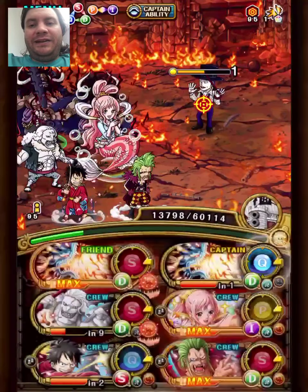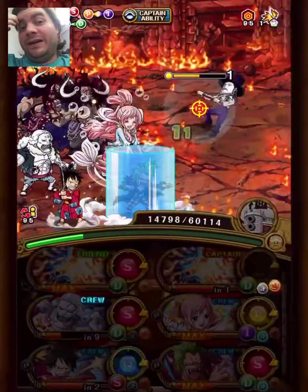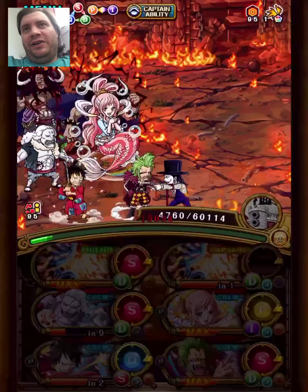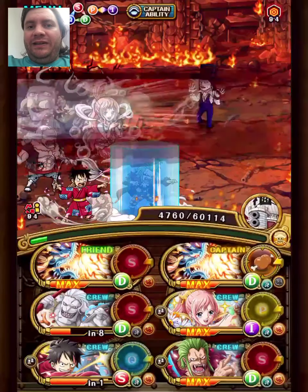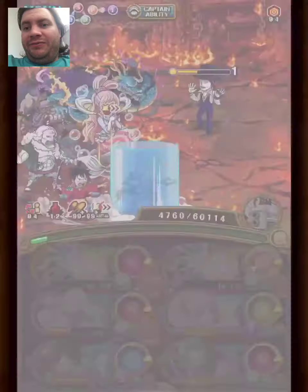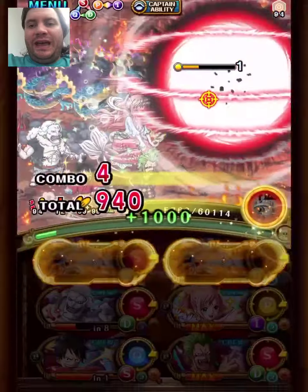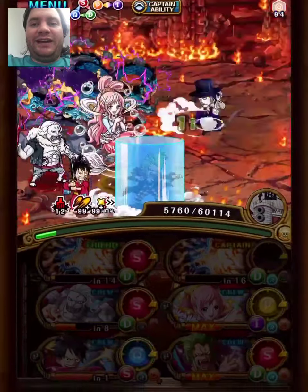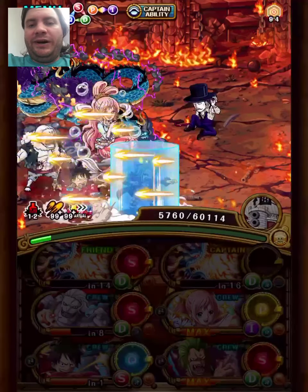We are just going to stall out the damage threshold here. You might think it looks weird that I'm not swapping Baka or anything. But you need to remember that after we tank one hit from Sanjuan Wolf on the next stage, he will do a 99% HP cut. So even if we have high HP, it doesn't matter. We only need to care about HP after Wolf does that 99% HP cut. We're moving on to Wolf now and this is going to be quite the journey.